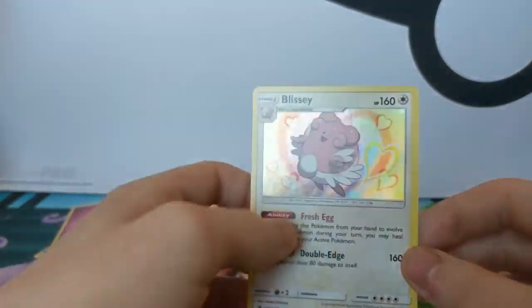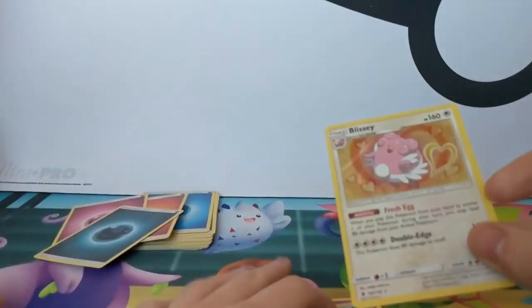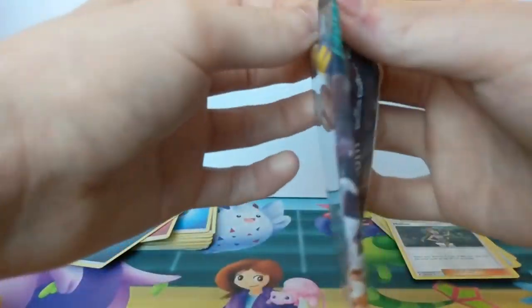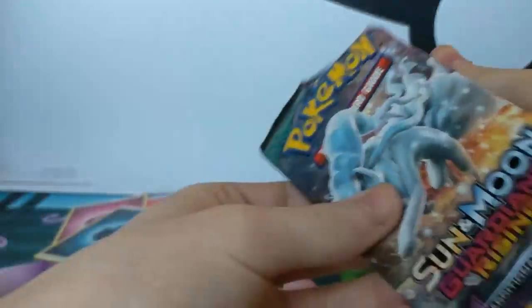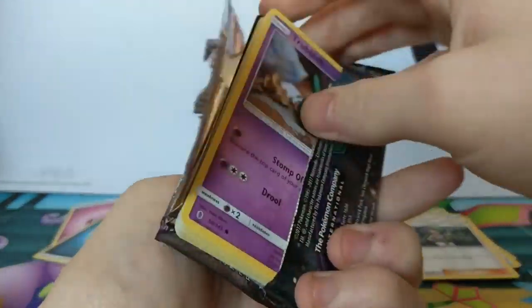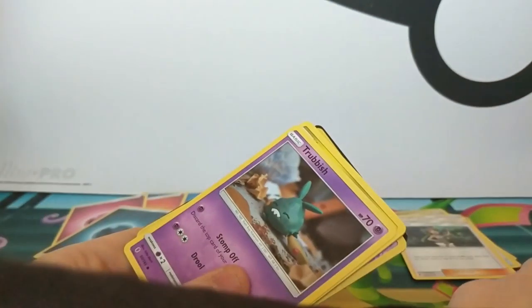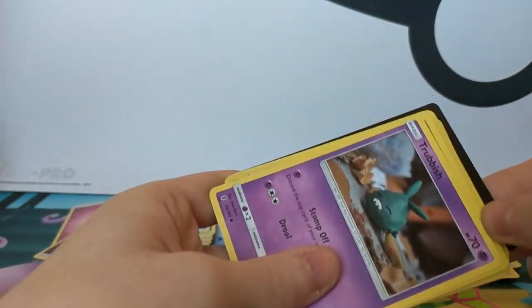Oh, the Blissey! I still love the holo pattern on that. It goes in the sleeve if it's swollen. He's a bit of a useless one, that's all - its ability is not too bad but then yeah, it's not worth it.